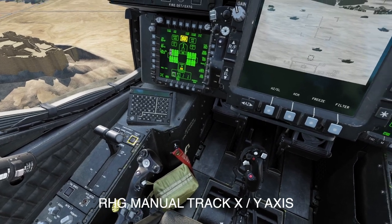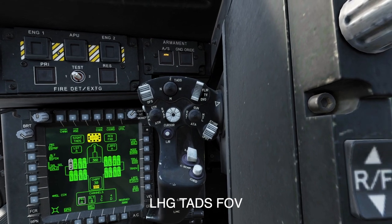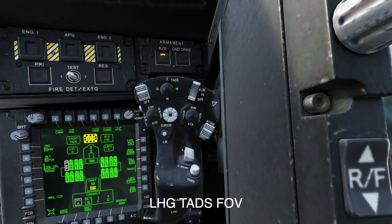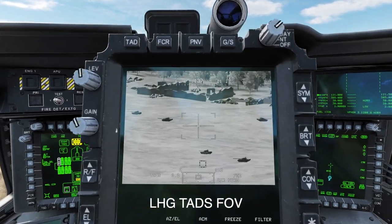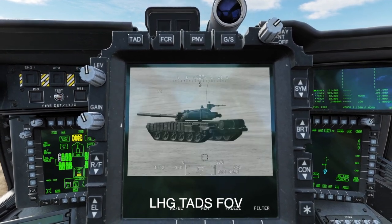So once we've got that, I've got the TADS field of view — which is this one at the top of your left hand grip — set to the castle switch on the joystick. So you go wide and then you put your crosshairs over a bad guy and you can zoom right in.